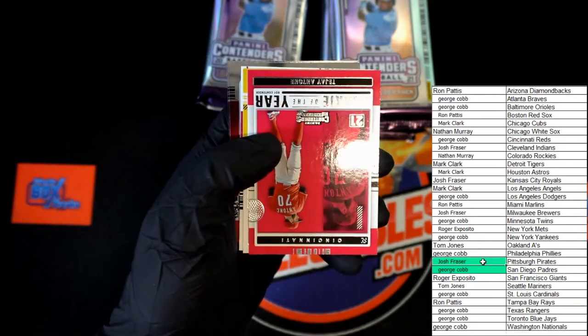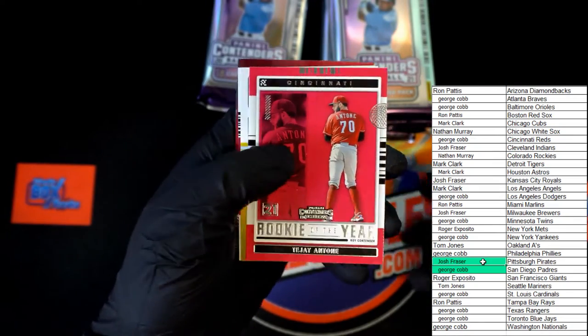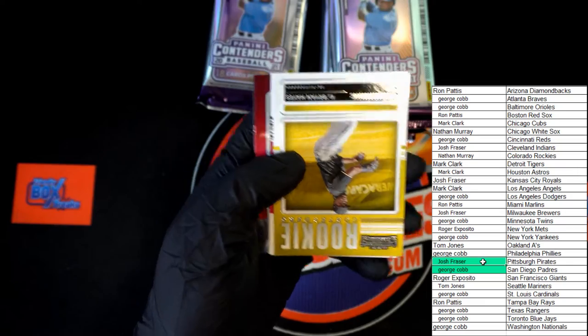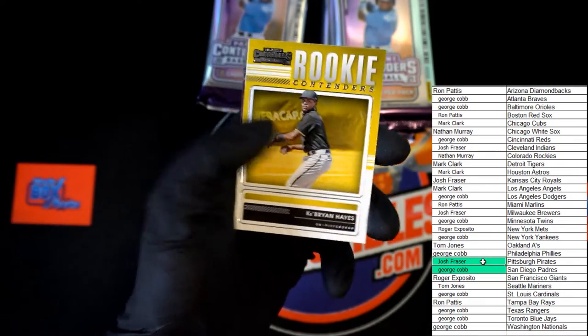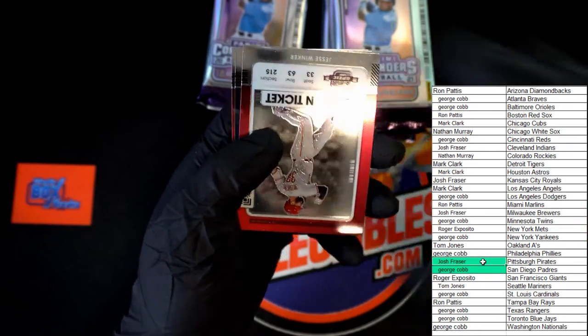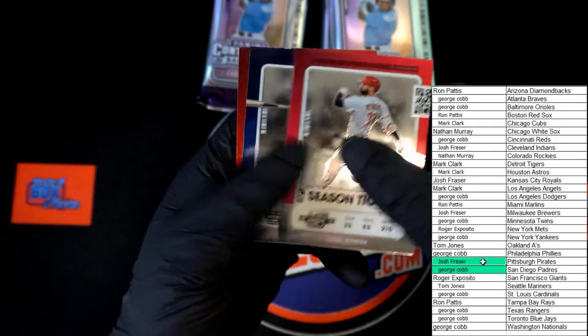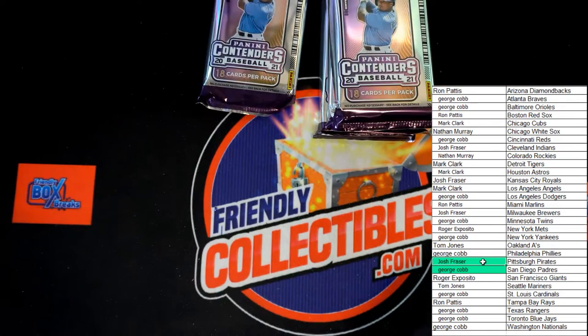Trevor Story MVP. Antone Rookie of the Year. Rookie contenders: Ke'Bryan Hayes, very nice right there. Ticket to Stardom: Molina. Winker, Haniger, and JD.